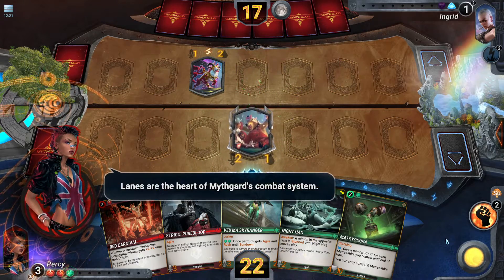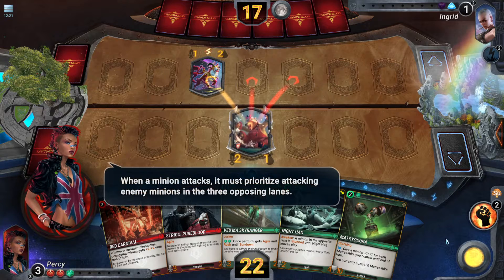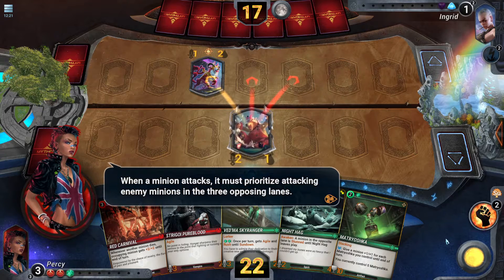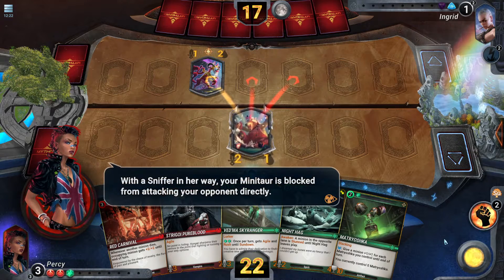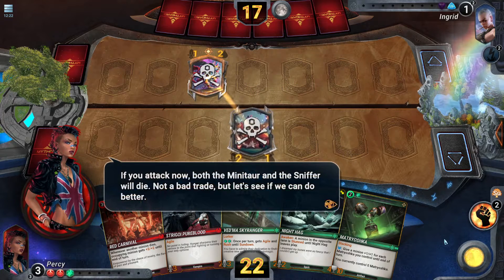Lanes are the heart of Mythgard's combat system. When a minion attacks, it must prioritize attacking enemy minions in the three opposing lanes. With a sniffer in the way, your mini tar is blocked from attacking your opponent directly. If you attack now, both the mini tar and the sniffer will die — not a bad trade, but let's see if we can do better.